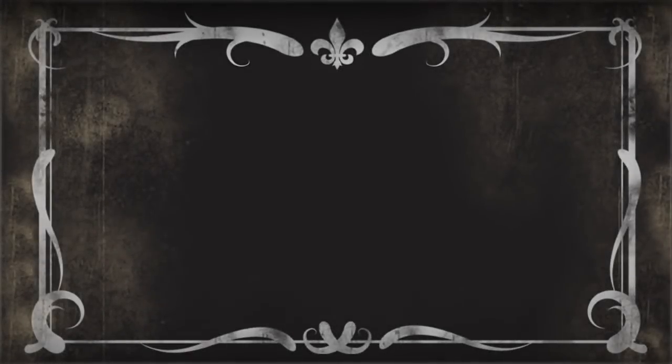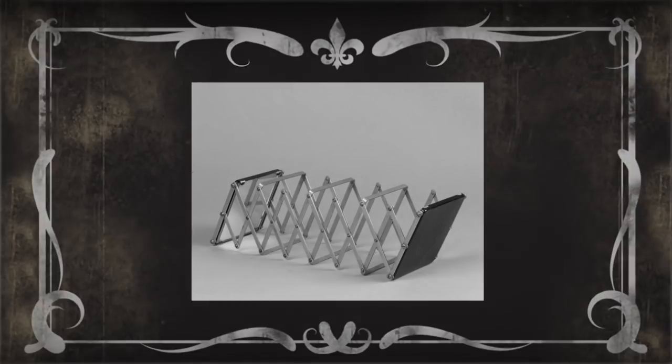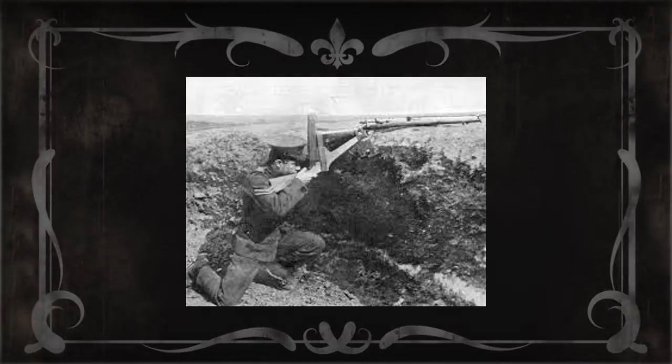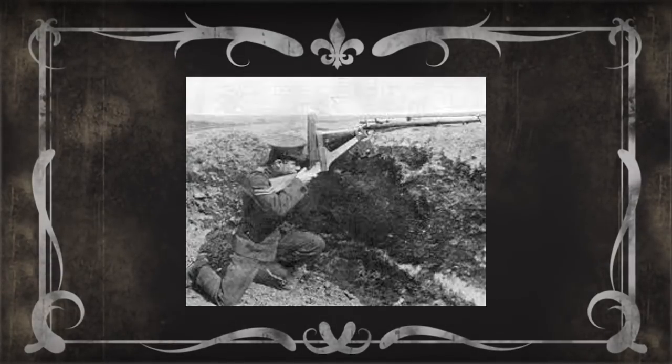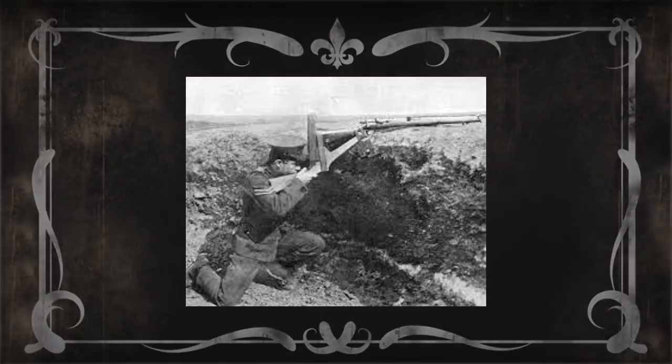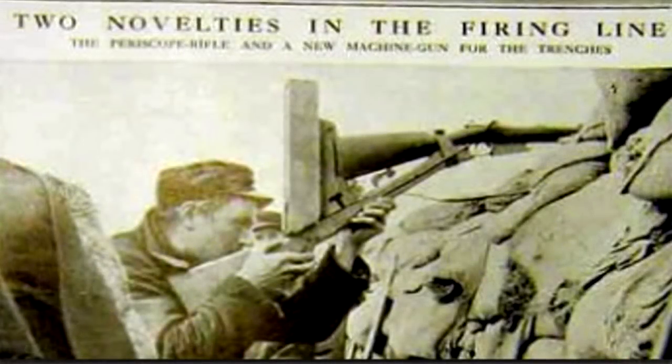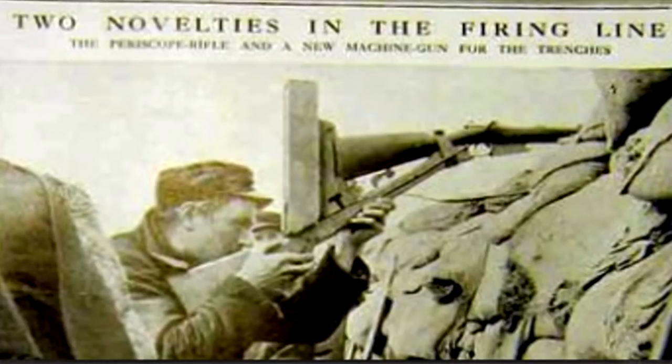One of the widely used inventions in World War One was the periscope — basically a series of two or more mirrors used to look over something without exposing yourself, for example peeking over the tops of trenches. This led to someone inventing a periscope rifle, used in a similar manner, allowing soldiers to fire over the top of trenches without ever exposing themselves.